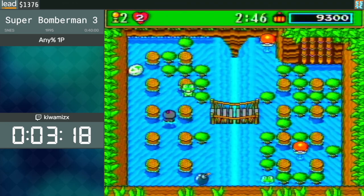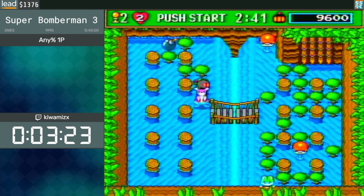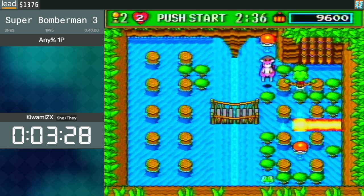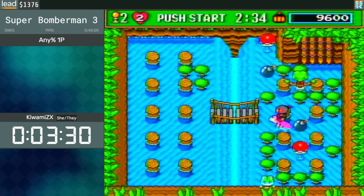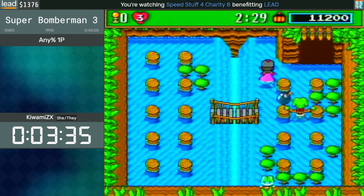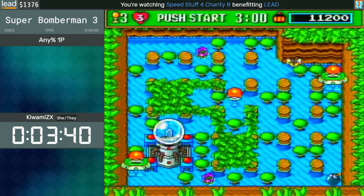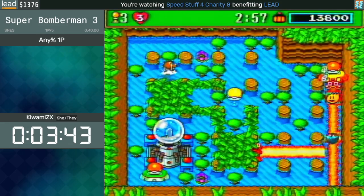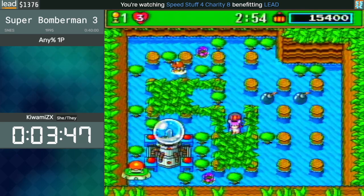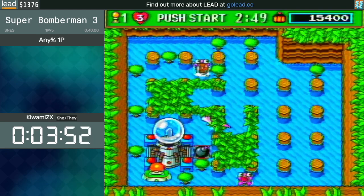You can stop the bomb by just pressing the X button. Also, I got Pink Louie — that's very nice. The Pink Louie can jump over things, and this is pretty OP in a game where you need to travel around blocks. Having a gimmick that can actually jump over the blocks is perfect. And there's also something not really intended in this game — I literally extended my iframes by using the Pink Louie.